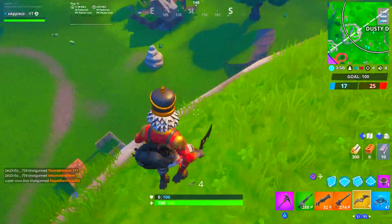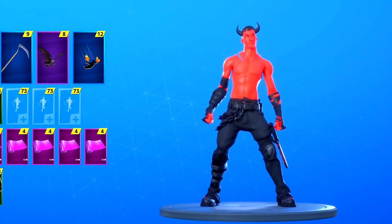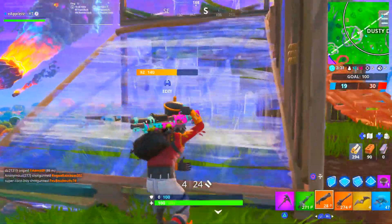One of the last skins possibly coming is the devil skin, and it is insane. It's got chains wrapping around the waist going to the upper leg, a dagger on the side, no top, and horns coming out — Jonesy is making another appearance, boys. He might be in the Season 11 battle pass yet again. He's got stuff over his arms and he's completely red because he is the devil.